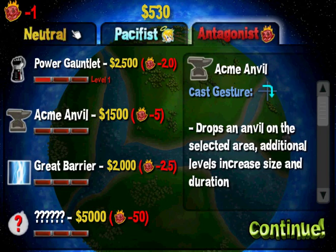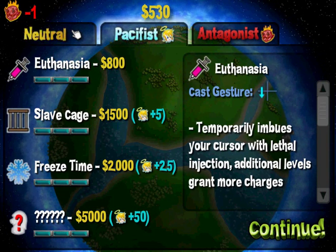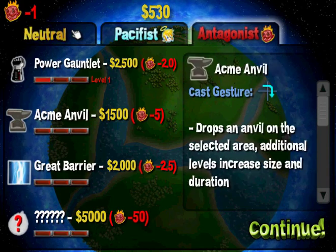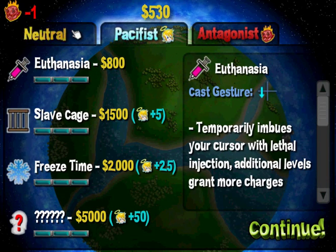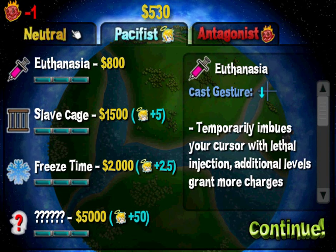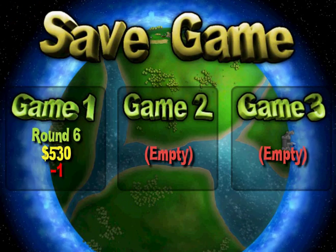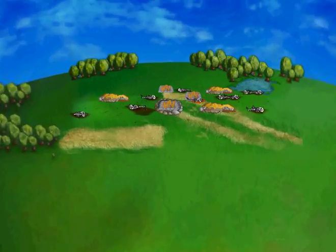I still don't have enough to purchase anything else right now. Euthanasia is 800 - imbue your cursor with lethal injection. So I guess these ones are more brutal, but euthanasia still kills them - just humanely, a humane way of putting them down. This is already just absolutely terrible. Well, let's continue on - we can't purchase anything right now. Let's keep going to round six.